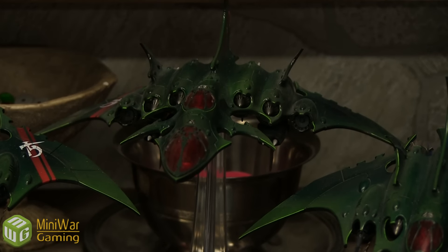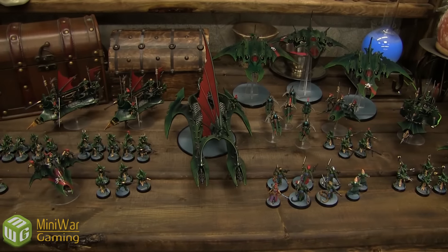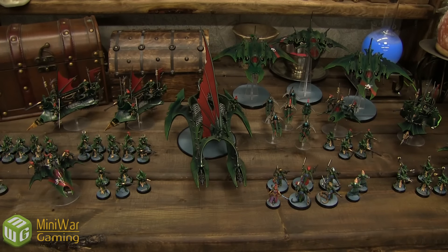Heavy Support has a Void Raven Bomber upgraded with Dark Scythes — strength eight Small Blast AP2 Lance shots — plus Night Shields and no paid missiles. And finally a Ravager with three Dark Lances and Night Shields. All that makes up 2,250 points of Dark Eldar.